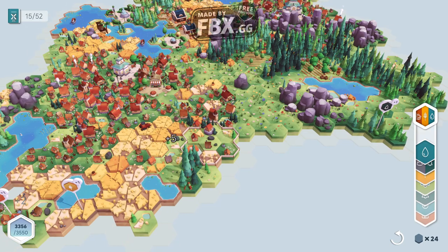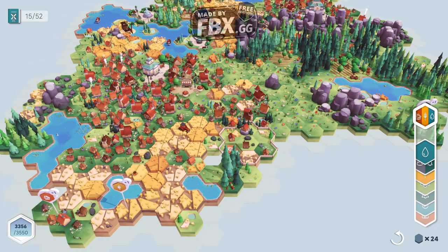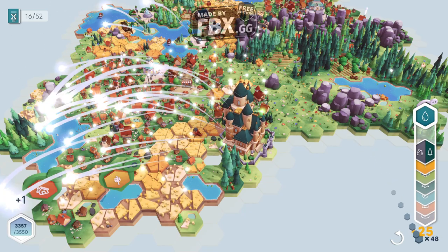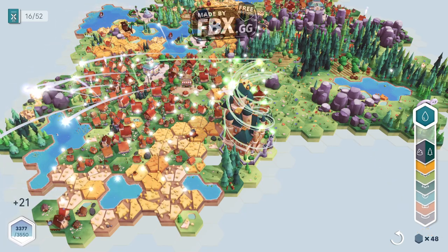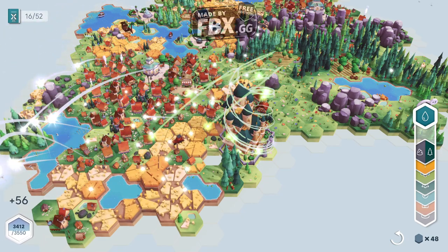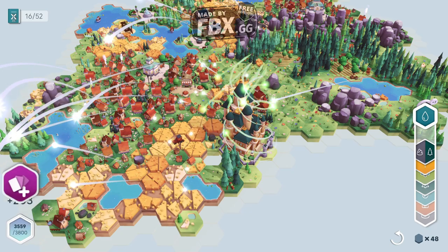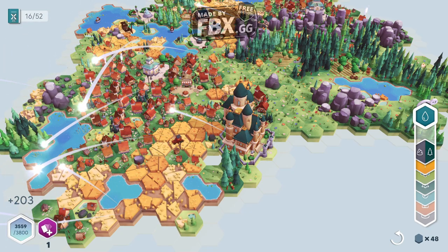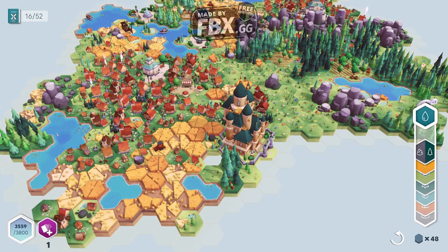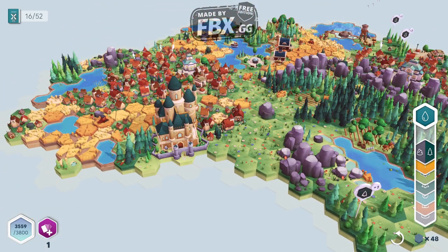A house and another house — go a little to the left, a little more to the left, and let's place this beauty. Look at that — everything is upgrading, everything is going crazy right now. Look at the amount of beautifulness. We got 200-something points.